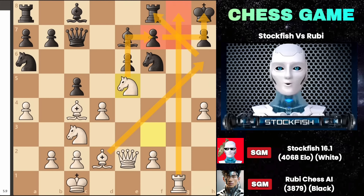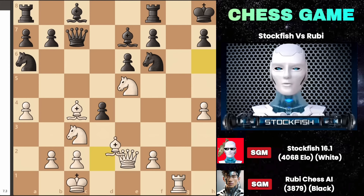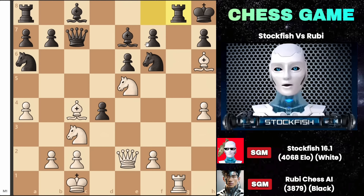Therefore, pawn takes d4 is not possible due to bishop takes h6. After the rook moves, capturing the f7 pawn leads to checkmate.